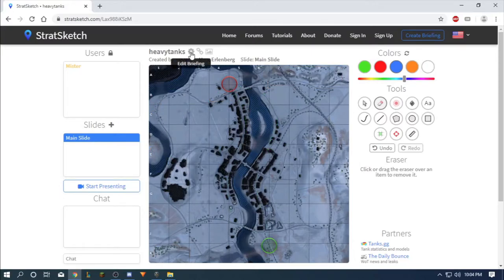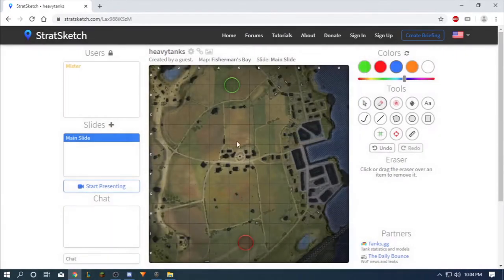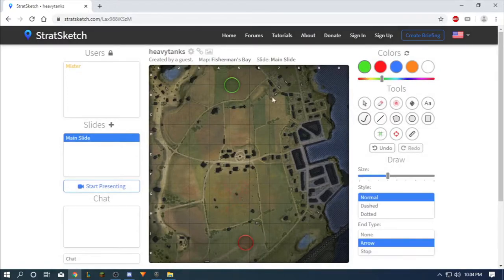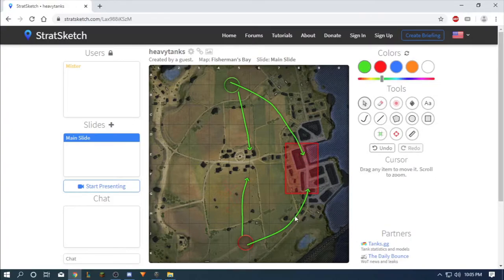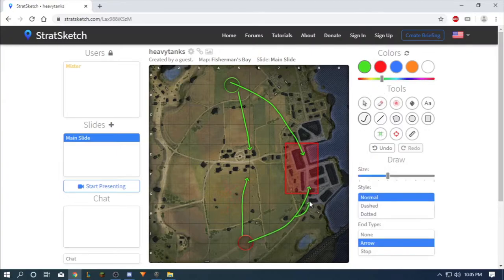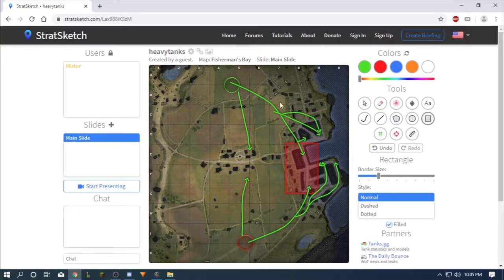Fisherman's Bay — you can already see where they're going. This is the place for heavies and mostly only them. If you have good gun depression maybe you can try the hill, but it's not a good option. Mostly the only place where you want to be is fighting in the city. This is practically a heavy zone over here.